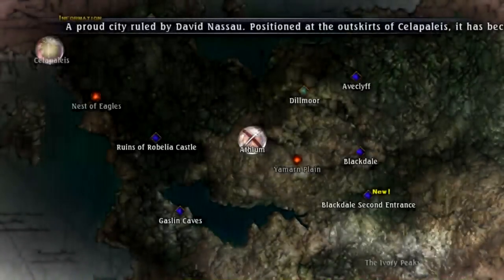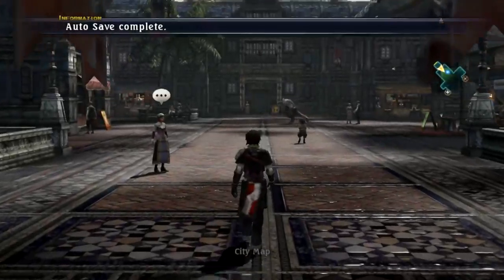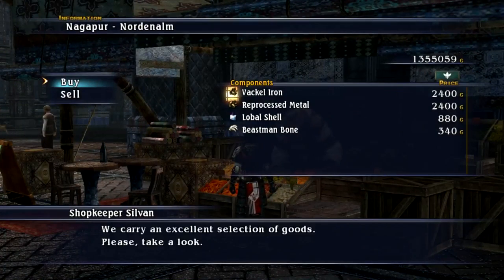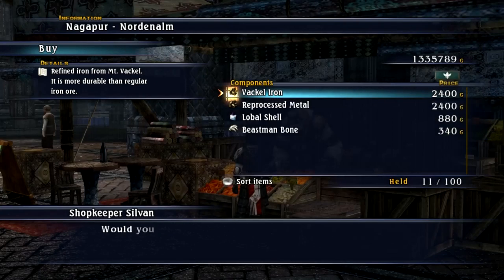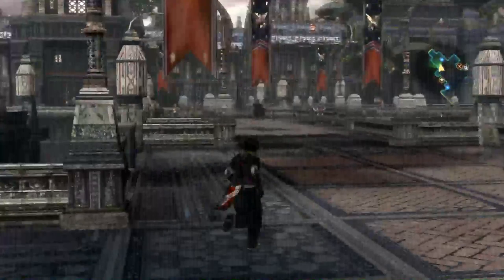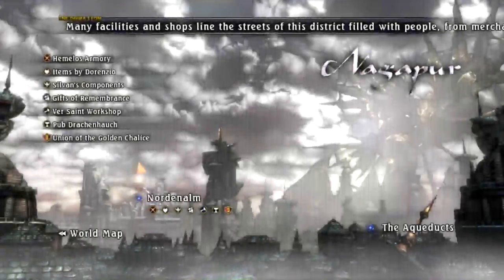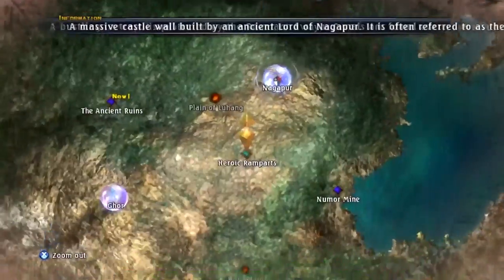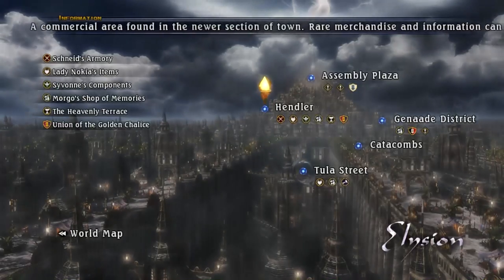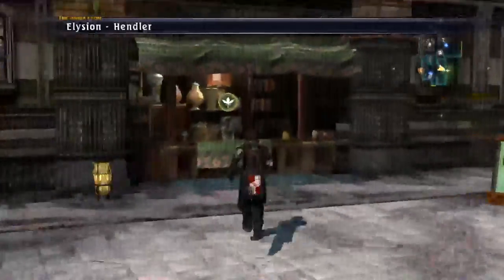I can tell you the strategy I had for getting the 9 Weapon Master items. There were 10 actually, but the first one we did in another video because it was needed to open rank 1 of the Ring of the Labyrinth guild. I made a list of everything that's needed. I'll be doing these 9 items across this video and the next.